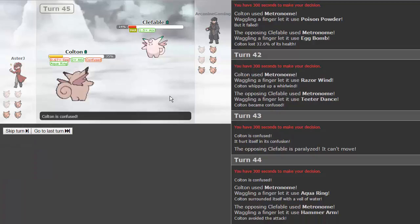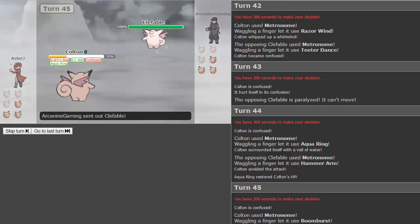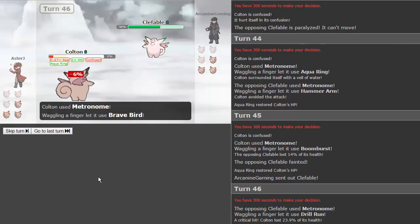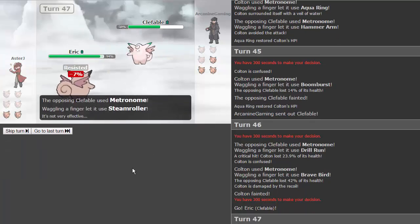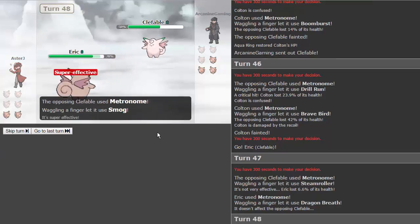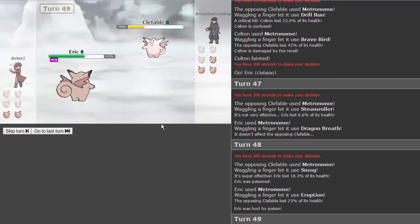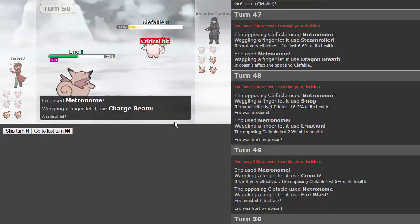Boom burst — yes, beautiful! We're now minus speed but have aqua ring constantly healing us. Come on Colton! We're plus two attack. Meteor mash — drill run crit — ouch! We break through with brave bird but go down to recoil. Eric comes in needing two kills. He gets steamroller — bug type move. Dragon breath — can we stop getting dragon type moves? Smog — super effective and we get poisoned! Eruption doesn't do too much. I keep getting every dark type move in the game. We get a charge beam boost — yes! He's going to increase his speed though.